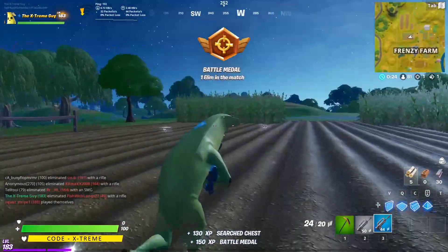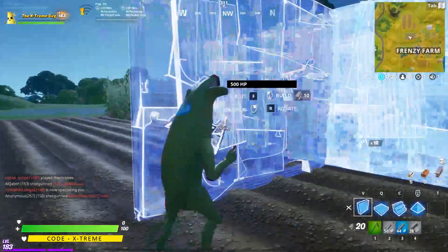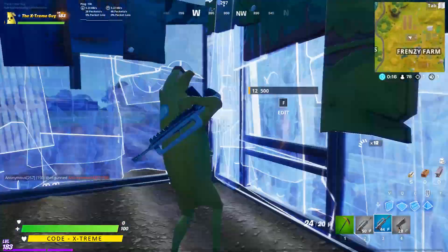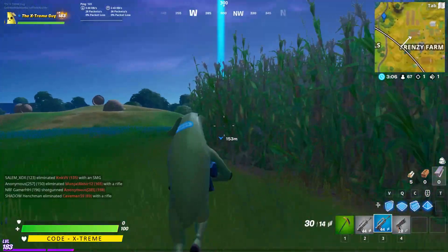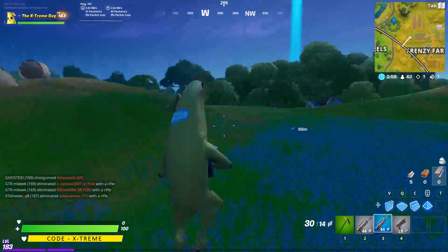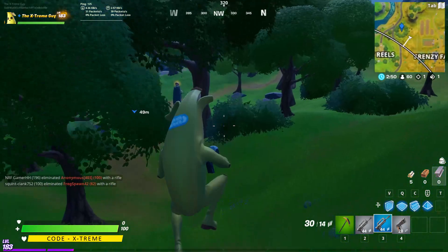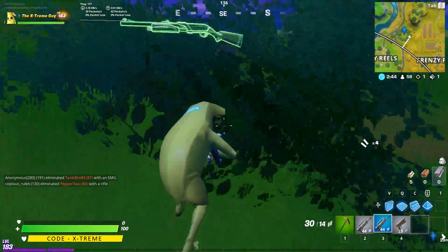As you can see, I landed at Frenzy Farm. You don't need to loot that much because of the strategy I'm going to be telling you — it doesn't require any kind of loot. All you need to do is land over there, then move towards this point on the map after Frenzy Farm, and you're going to find a lot of bushes over there. Just go ahead and get inside a bush.